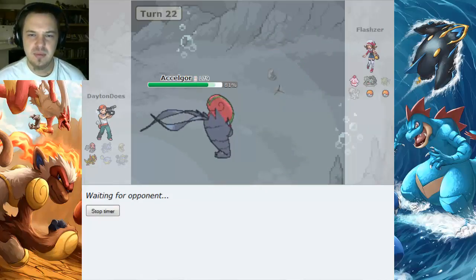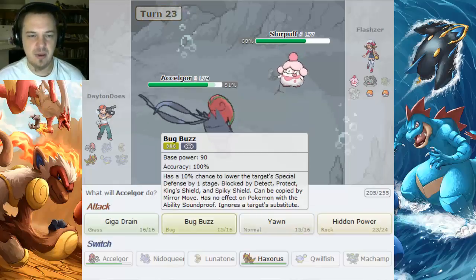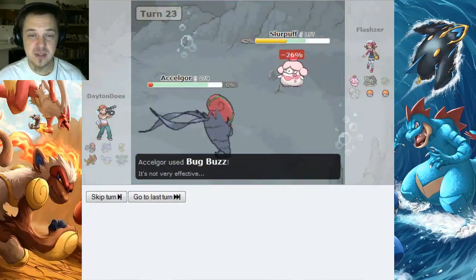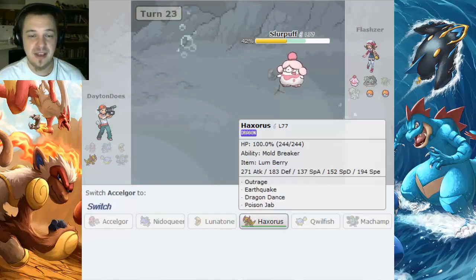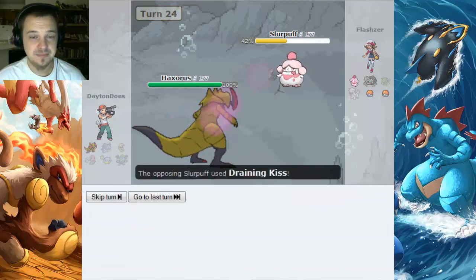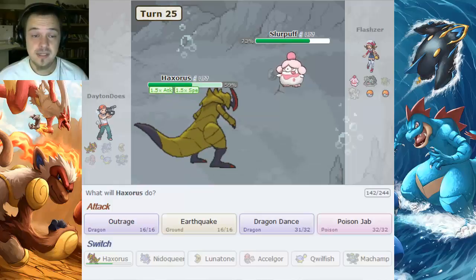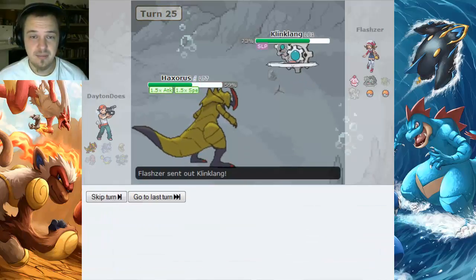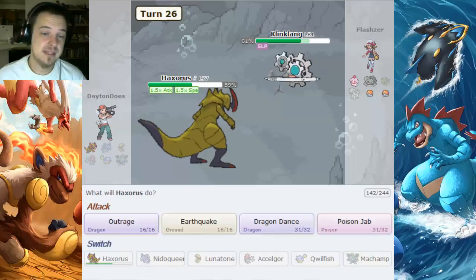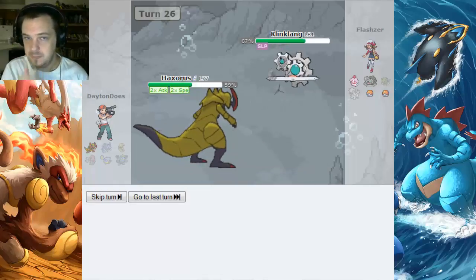He'll probably bring in the Kling-Klang again — no, it's Slurpuff. Fairy type. And it eats a Citrus Berry. I don't know what Bug Buzz is going to do — we'll go for it. He Flamethrowers me. How is he faster? Jesus Christ. I died and gave him a live Pokemon. It's over. Haxorus is going to get out here, Dragon Dance some stuff up. Goddamn, Draining Kiss hurt. We'll go for Poison Jab, but he switches into the Kling-Klang — I guess he's scouting. But the Kling-Klang is asleep, so I'm going to set up in this thing's face. I think I can survive a Gear Grind. One more — why not? We'll be greedy.